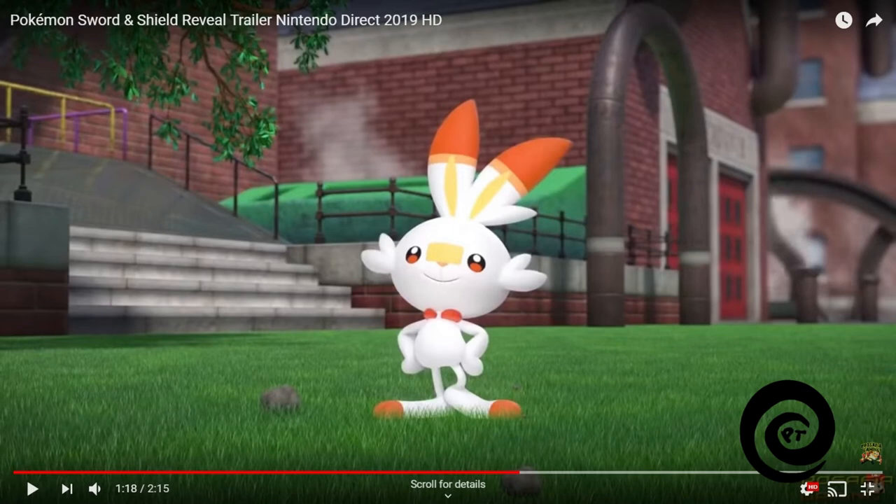The breakdown of the three Pokemon: Scorbunny is like a combination of a fighting type and a Bunnelby — a bipedal looking thing. You can tell it's going to be a fighting type because of all the bandages.